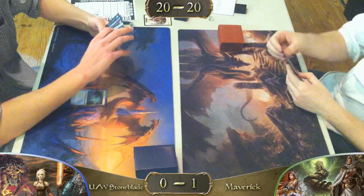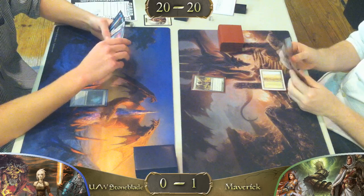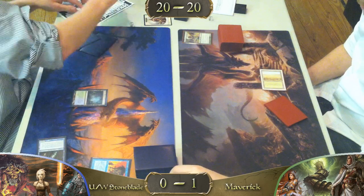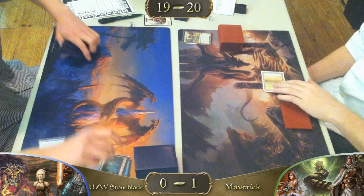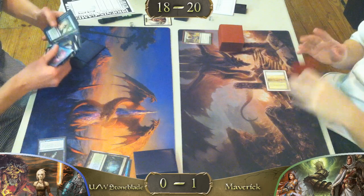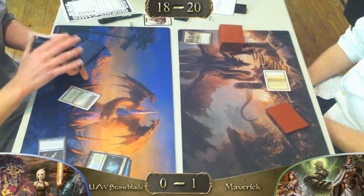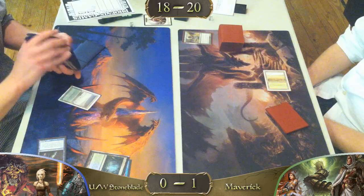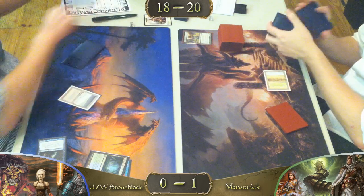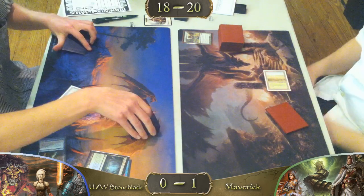He's down to four cards total while his opponent still has seven. I would say Force of Willing a first-turn Noble Hierarch is not bad — he's probably hoping to stumble his opponent like his opponent was stumbling last game. If he's banking on that to provide some early mana, maybe it'll buy him time to establish board position. But I completely agree that he's two-for-one-ing himself in a deck that's known for its resilience.